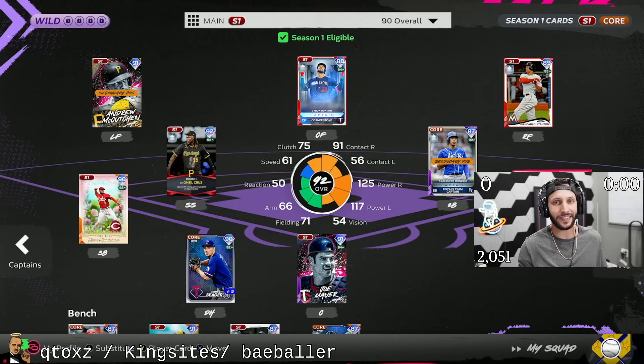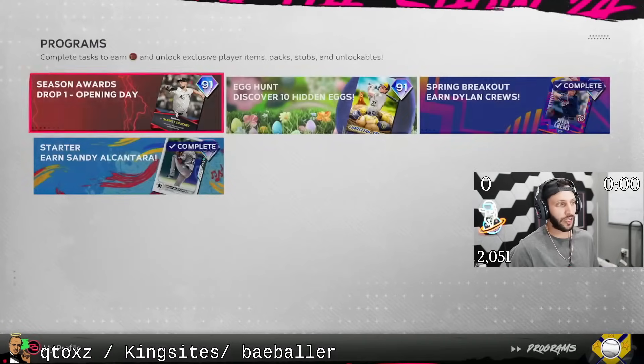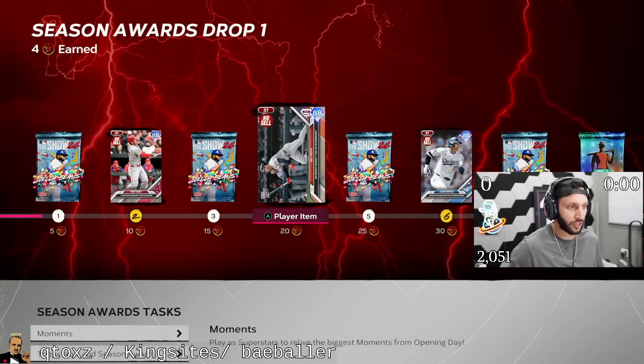A bunch of brand new content just came out of the game and I'm gonna call it NNO. The reason why is because you get the program — you get an 88 Trout. It's cool that they gave out an Ohtani, so it's cool that they're giving out these free Ohtani and Trouts so everyone can use them.